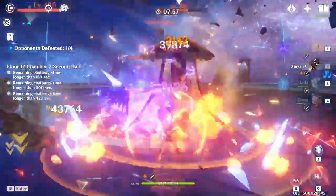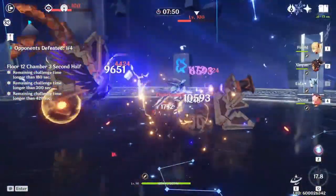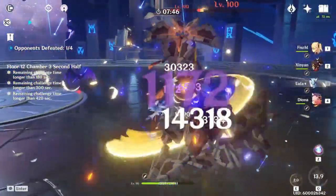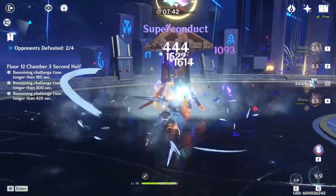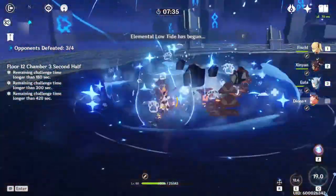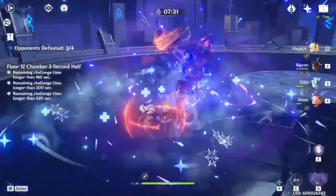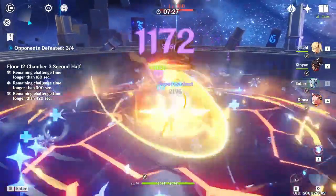Hopefully I'll be able to convince some people that Xinyan is a super nice option if you want a cheap way to get damage, and aside from her C2 being extremely good, she's a pretty free-to-play friendly option when it comes to actually building her. This guide will cover Xinyan's best artifact and weapon options, which includes a few new options that have come up with the recent patches to Genshin Impact. Keep in mind that today's video will only cover Xinyan as a burst support and not a main DPS in order to keep the video short enough.